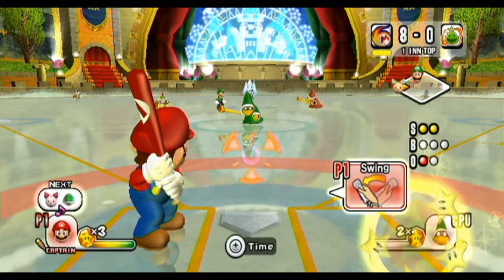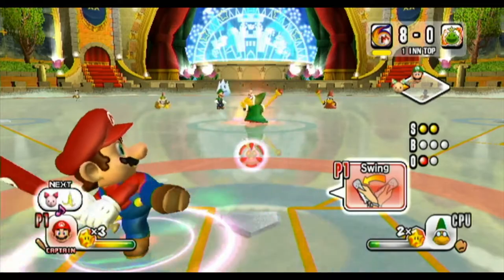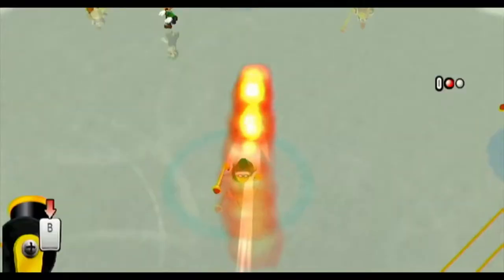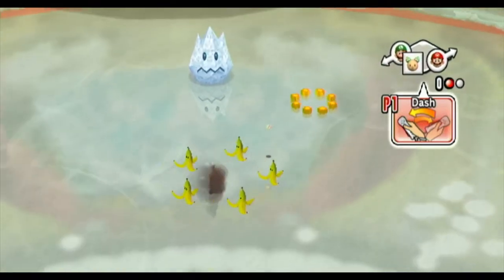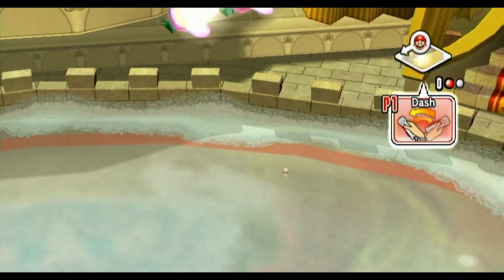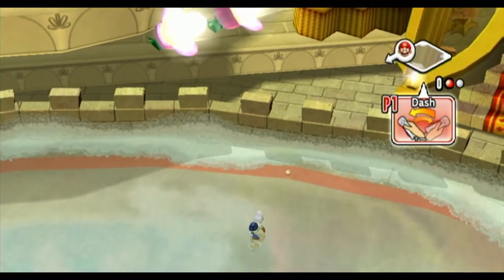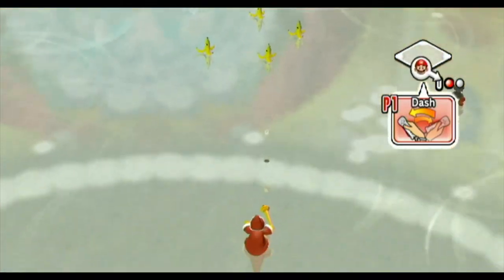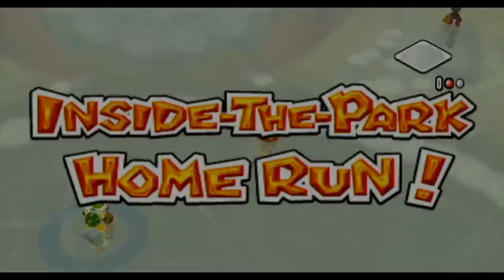Oh, that is a really bad change-up already. Let's make this rough for them. Let's use the Star Swing because we have the stars. Oh, and I made them slip on the bananas — that was some good placement on my part. Inside-the-park home run.